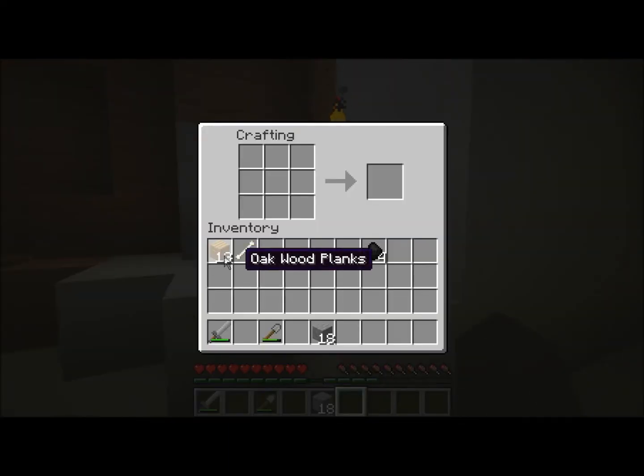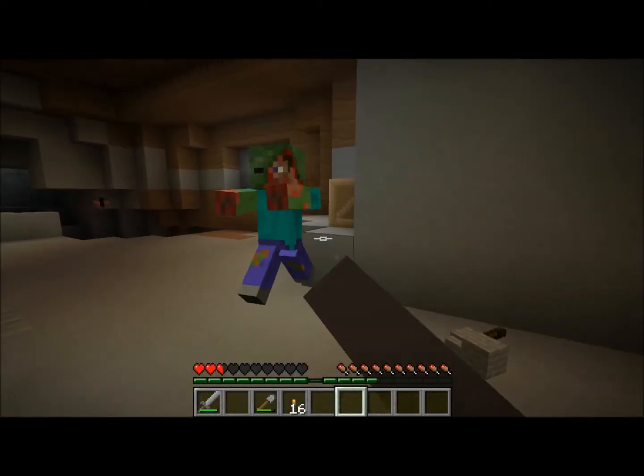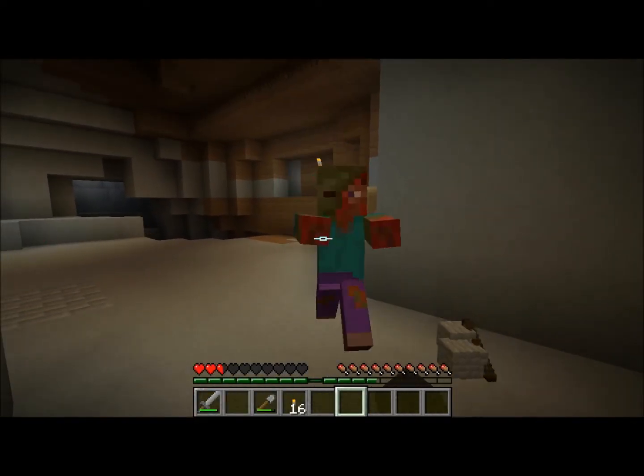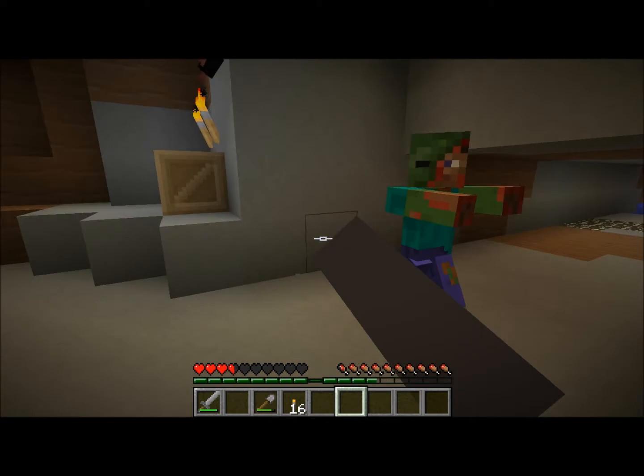We'll make 12 sticks — no big deal. We'll make another pickaxe and some more tools. Then since we have that, we'll make 16 torches. I'm pro-muscular! And then we'll make a couple pickaxes. I think I'm dying — hello zombie, you son of a bitch! Sorry, I'm just irritated with these things. These mobs — they're just out to get me.